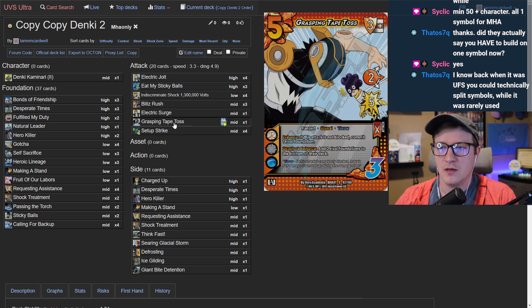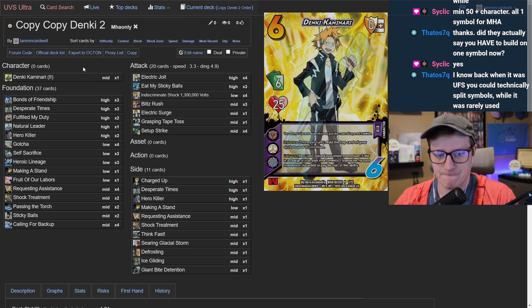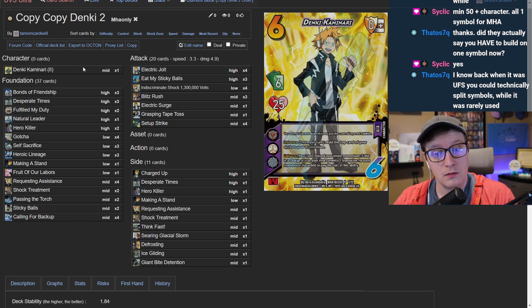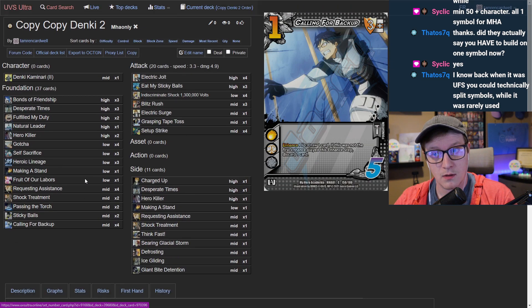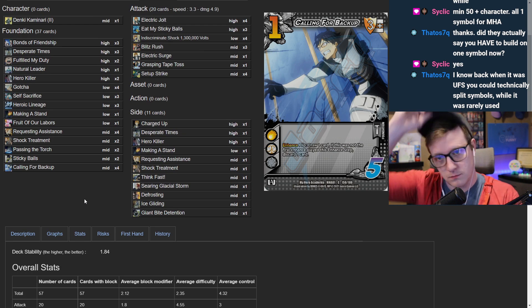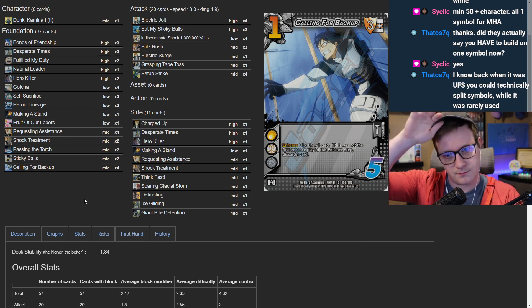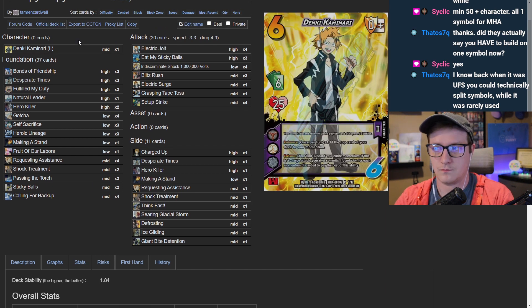The host wraps up the low block discussion, noting Making A Stand also adds gas on Grasping, Electric, Blitz, and Indiscriminate Jolt. The guest gives their overall thoughts: they like all the changes, which were things they had considered and some new ideas. They particularly appreciate the Shock Treatment reasoning — they cut it before playing the deck even once and now want to try it. They'll also test whether a third Blitz Rush is too much but feel the list looks really strong.